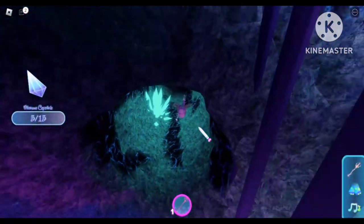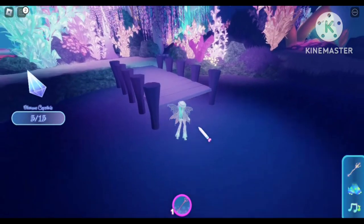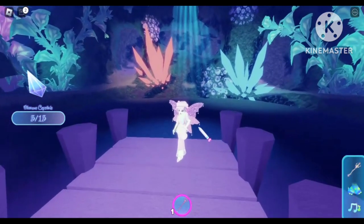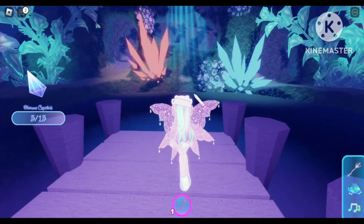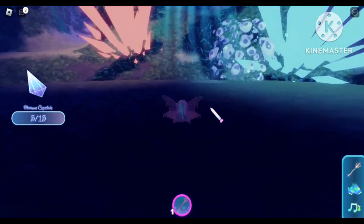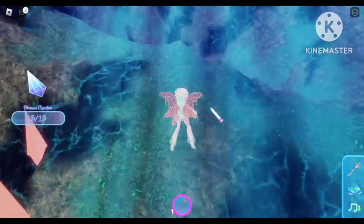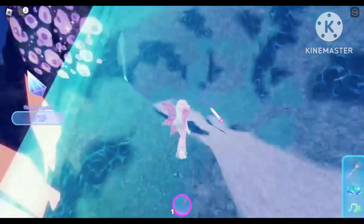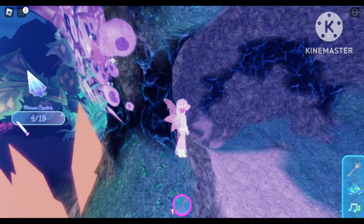Now we can go up the water and onto the deck. For the fourth crystal, you see that waterfall straight ahead — we are going there. Hop on the water and climb the mountain, then turn your camera to the left and you will see our fourth crystal right there. Go ahead and collect that.